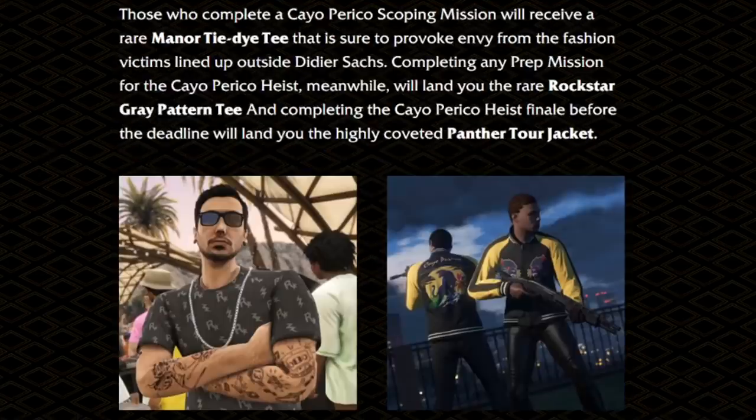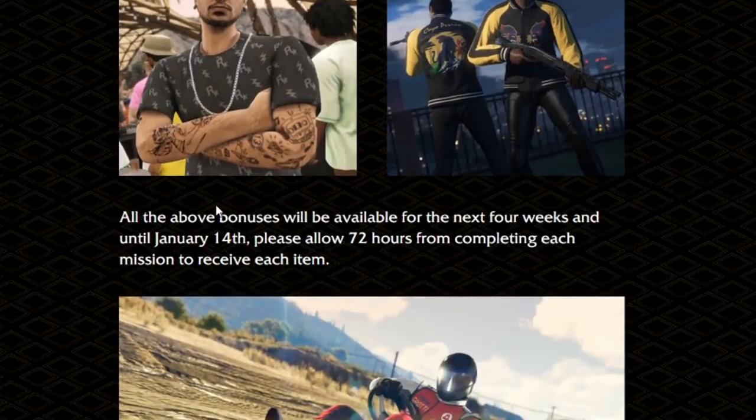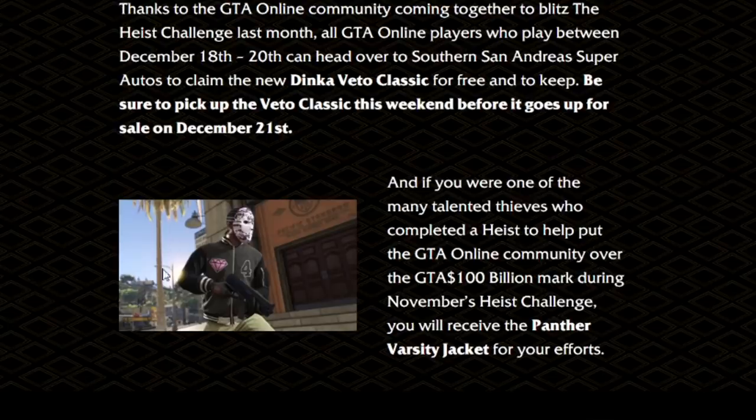Through January 14th, everyone who progresses through the heist will receive special clothing items along the way. If you complete the scoping mission you'll receive the Manor Tie-Dye T-Shirt. Completing any prep mission gets you the Rockstar Rare Gray T-Shirt. And completing the finale gives you the Panther Jacket — which is actually really cool. All those bonuses will be available for the next four weeks, and it takes 72 hours to receive them. The go-kart is free only until the 20th — so literally until Sunday.